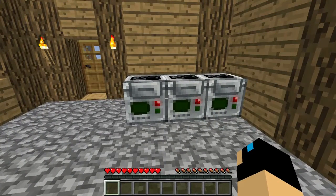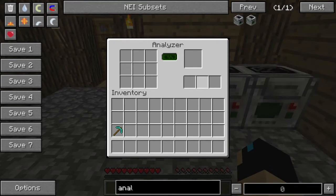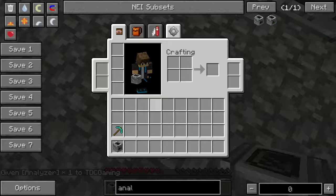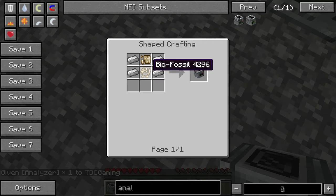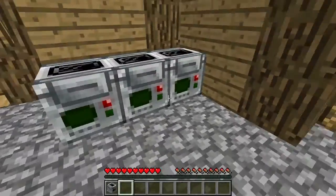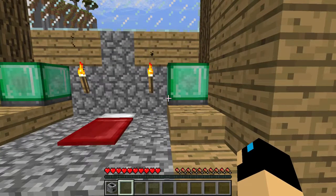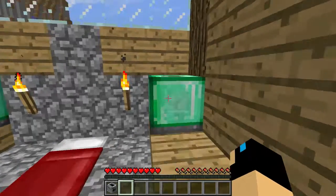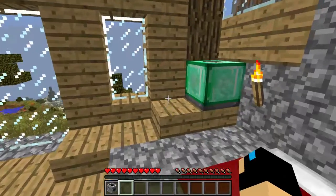Alright guys, first what we have here is the analyzer. The way you craft it is you're going to take two iron ingots, a relic scrap, and a biofossil, which you can find in fossils like the ones you saw at the very beginning of this episode. And then we're going to go up here to my culture vats. Basically what the culture vat is, is where you incubate your dinosaurs to get your own eggs. It requires biofossils or milk for fuel.